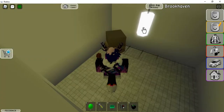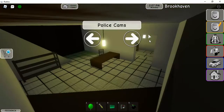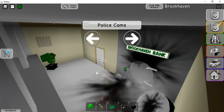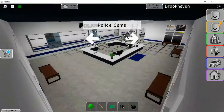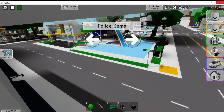Another thing is: let's say you're a police officer and you want to capture someone while they're opening the bank. All you gotta do is just go to police cams — here's the vault cams. If someone goes in, you can see them. But yeah, hope you guys enjoyed watching all the secrets in Brookhaven. I'll see y'all in the next one, bye!